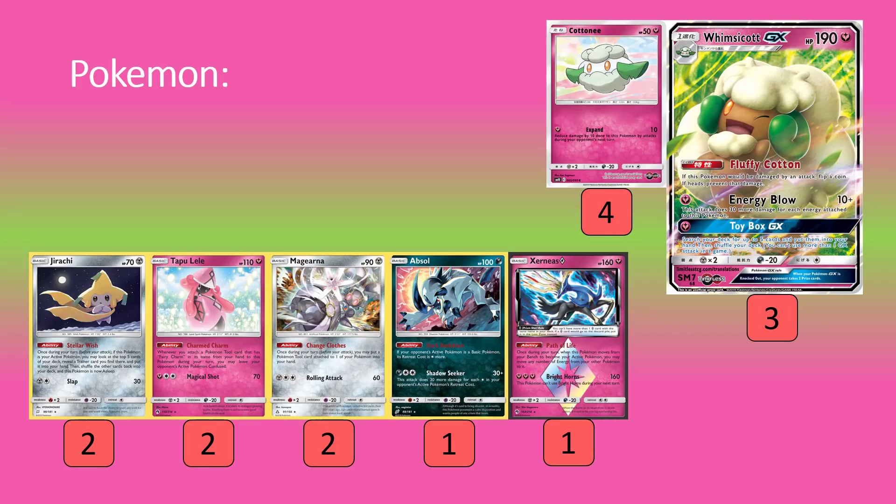We can Change Clothes and use that skateboard later on. I also play Choice Band in the list, so picking that up from one Whimsicott to another whenever it's relevant is nice. Even letting our Xerneas GX get knockouts on other GX Pokemon is a big deal — that Choice Band is a nice one-off we can recycle thanks to Change Clothes. Then we have the one Absol, trying to make life difficult for other Jirachi players. They're trying to Guzma around our Whimsicott, but now you're forcing them to have Guzma plus Switch all in hand at once, and when they're getting hit with Judge, that's not always easy.